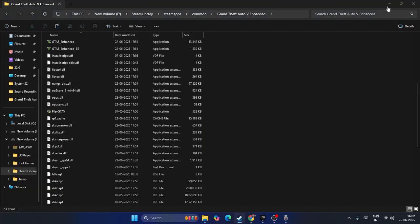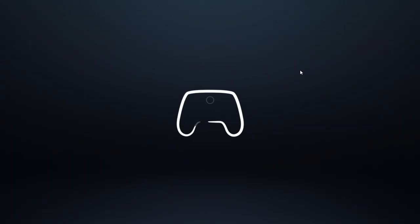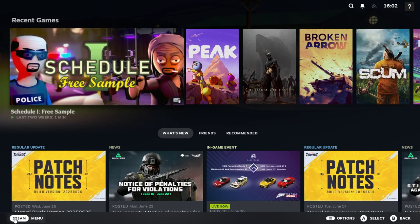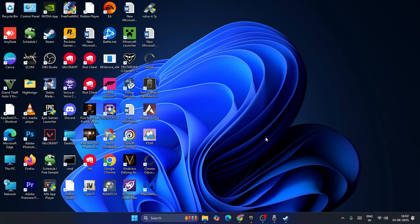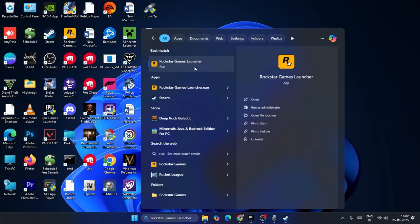Now close the file explorer. Note: I accidentally pressed Big Picture Mode, so just ignore that. After deleting the XInput file, search for the Rockstar Launcher and open it.